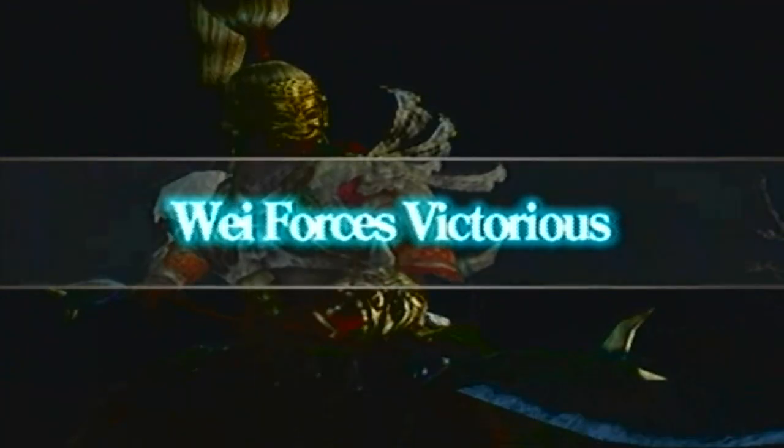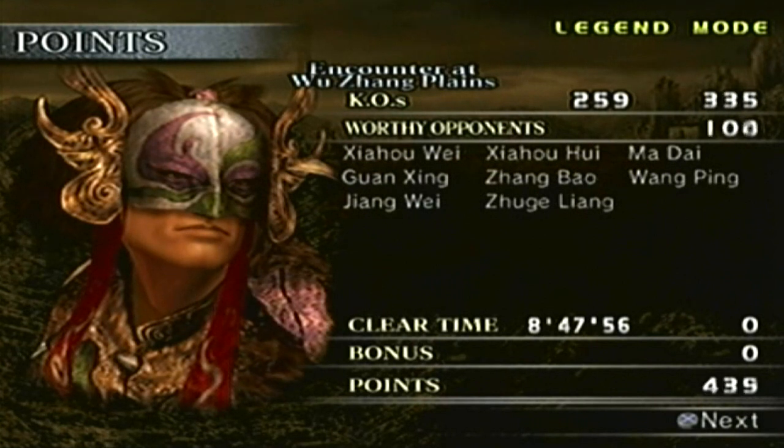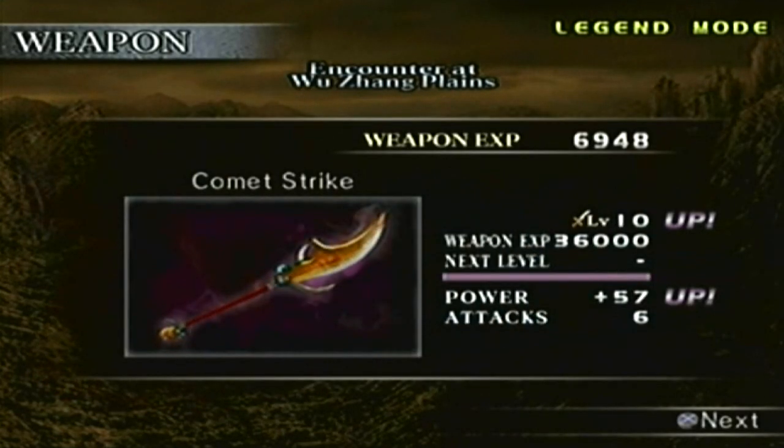And that's a win! Alright, that's another weapon down. KOs is 259. We didn't defeat everybody in the stage — technically we can't, because if we defeat Jaho He there will be one more, I think it's Sima Zhao, and we would have had to defeat one more enemy general in an ambush. But there was no way that was happening. So our worthy opponent count is 8, our clear time is 8 minutes and 48 seconds, and a point total of 7,385 points. And the weapon — there it is: the Comet Strike at level 10.